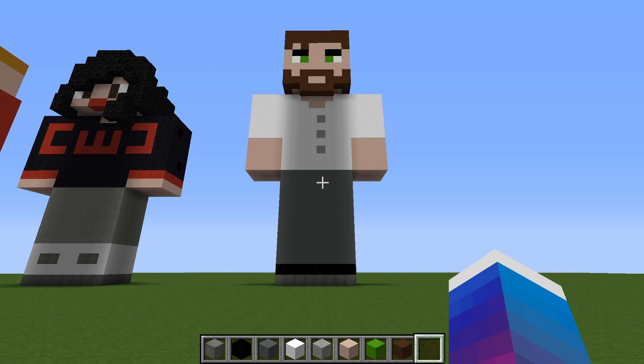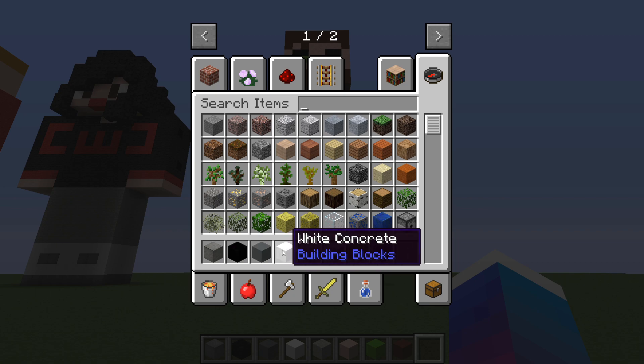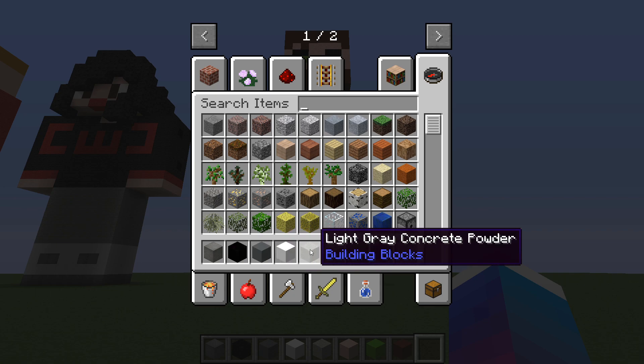First up let's take a look at what kind of blocks we're going to need. We'll need some light grey terracotta, black concrete, cyan terracotta, white concrete, light grey concrete powder, white terracotta, lime concrete, and brown concrete — and that is it.